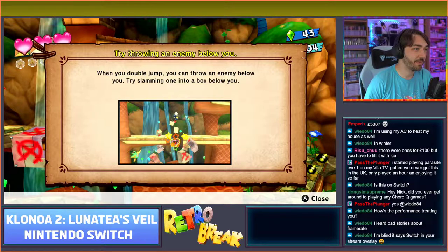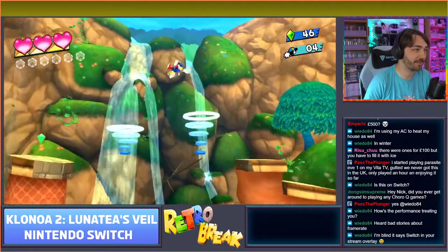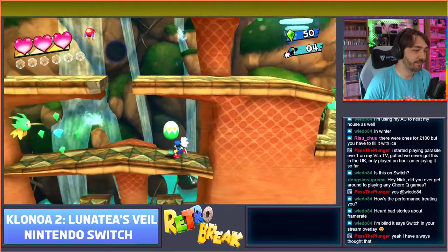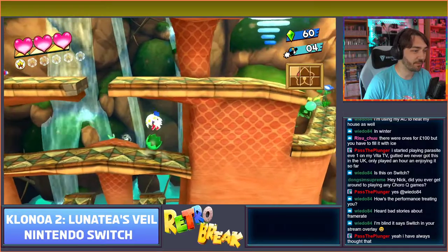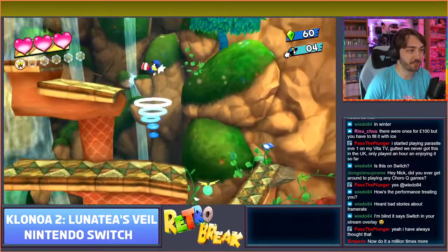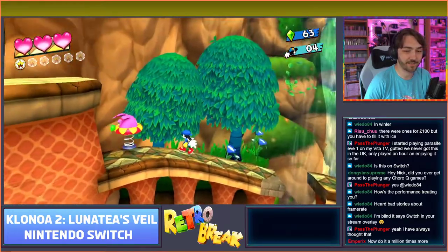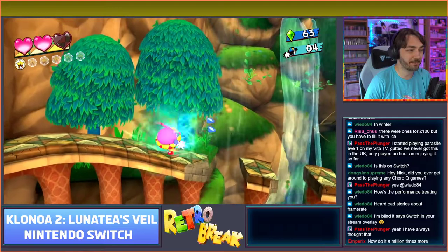When you double jump you can throw an enemy below you - try slamming into the box below. I've already done that a million times in the first game. For those of you who aren't familiar, the main point about Klonoa is solving puzzles by picking up enemies and using them as projectiles, or using them to do a double jump. It's a really unique game mechanic with some really inventive level design to take advantage of it.